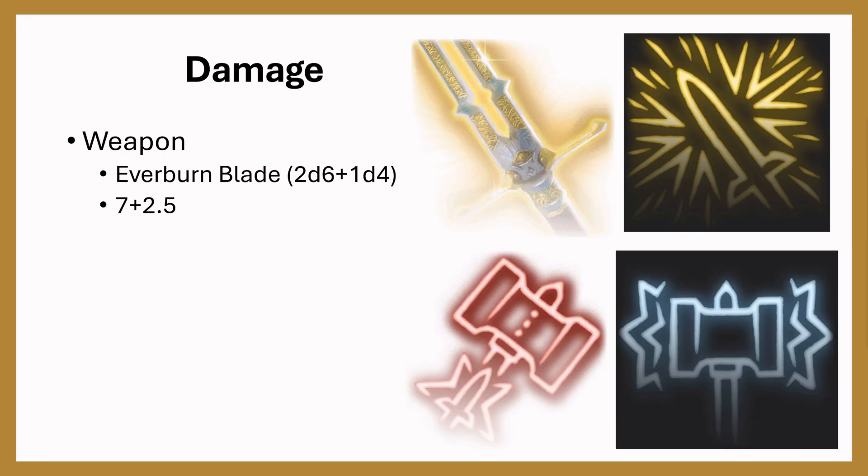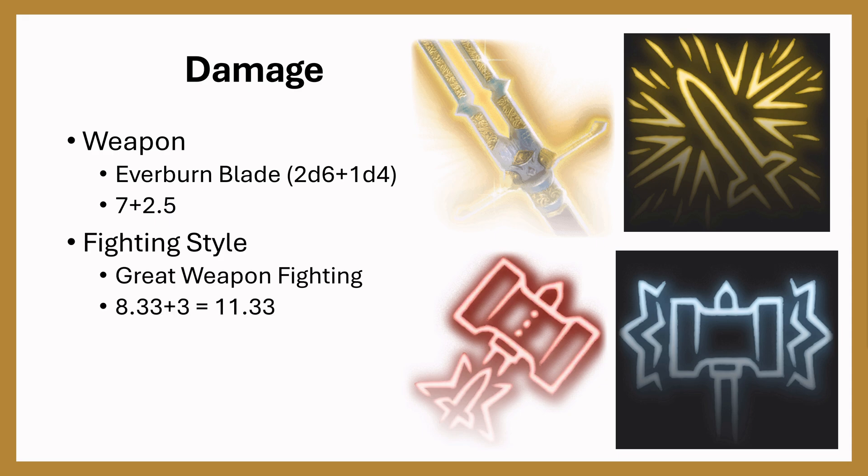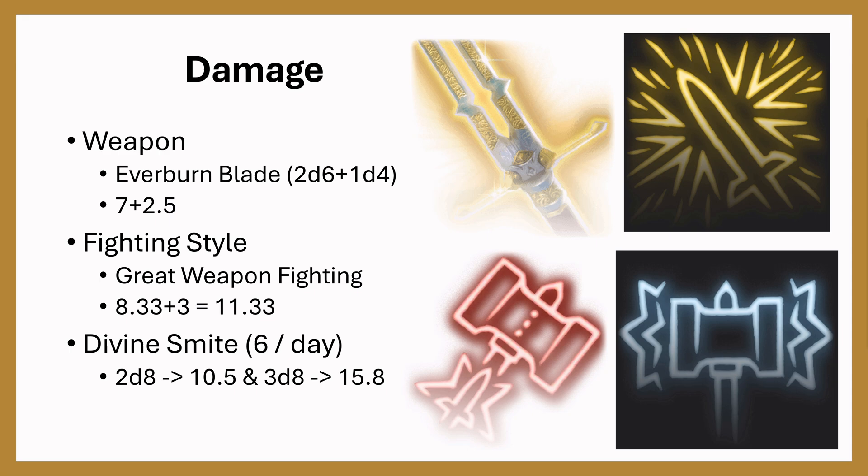Now we can look at damage. The weapon we'll be taking is the Everburn Blade, which is 2d6 plus 1d4 fire — that's 7 plus 2.5. We take the Fighting Style of Great Weapon Fighting, which increases the 7 to 8.33 and the 2.5 to 3, so that's 11.33 overall. We get Divine Smite, which is 6 uses per day: 2d8 averaging 10.5 and 3d8 averaging 15.8, because they also benefit from Great Weapon Fighting.